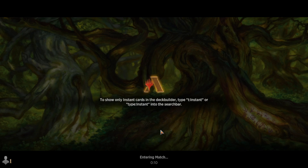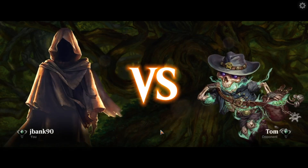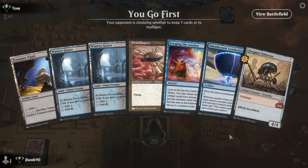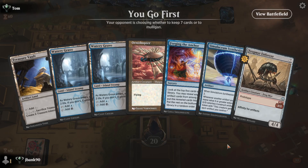Sometimes we can just turn 2 drop a Simulacrum Synthesizer and just start dropping huge constructs. That is not this hand — I'll mull that one. This is a little bit better. I think we're going to bottom the Myr Enforcer or the Frogmyr.